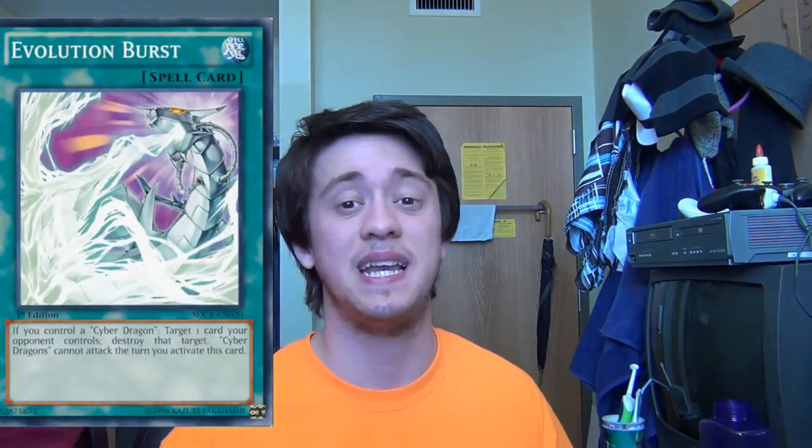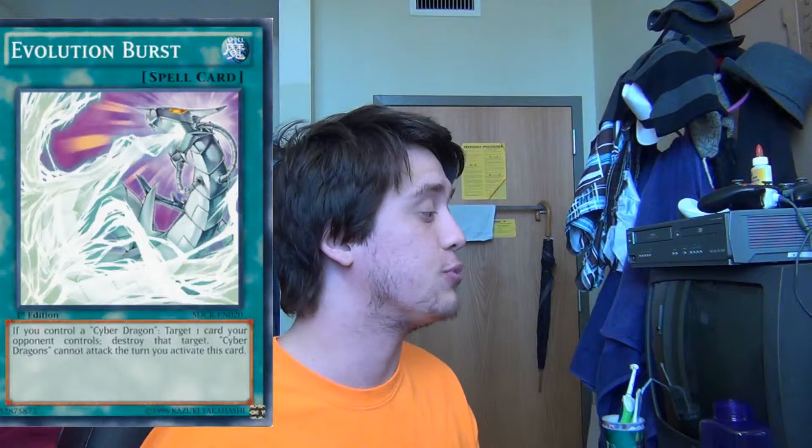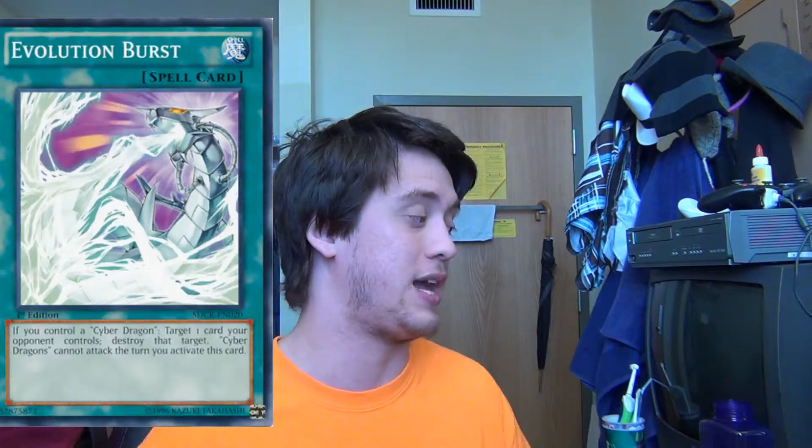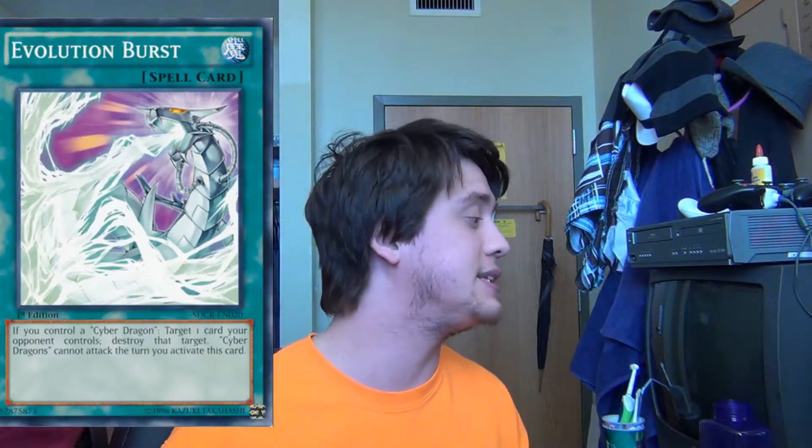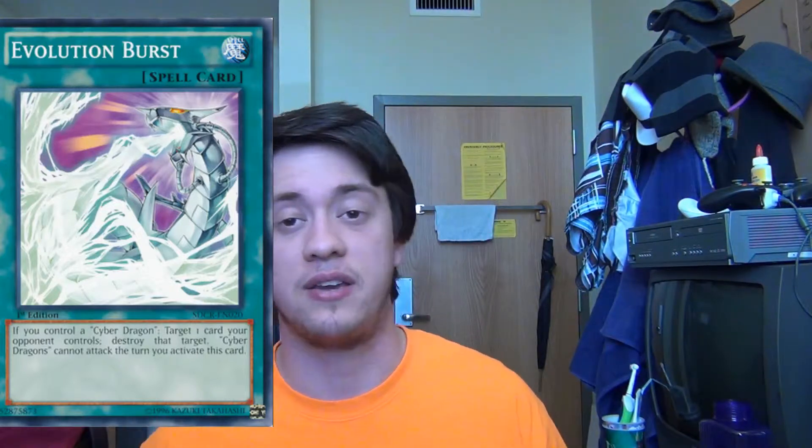The first one is Evolution Burst. It is a normal spell card and it reads: If you control a Cyber Dragon, target one card your opponent controls. Destroy that target. Cyber Dragons cannot attack the turn you activate this card.